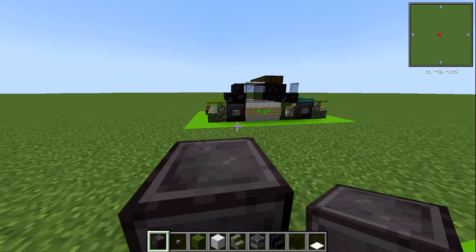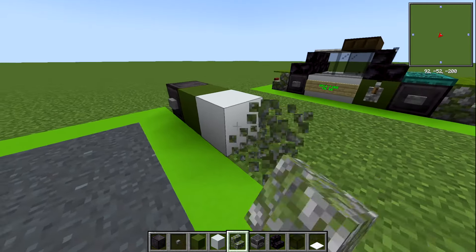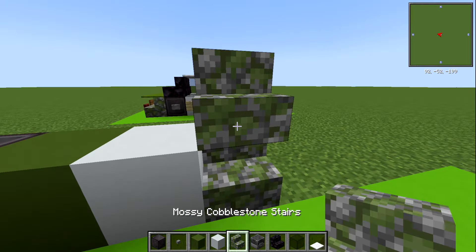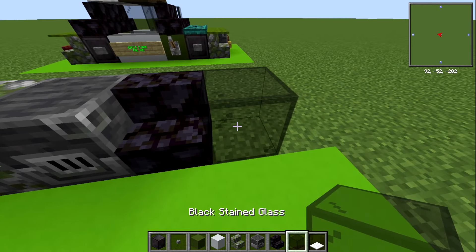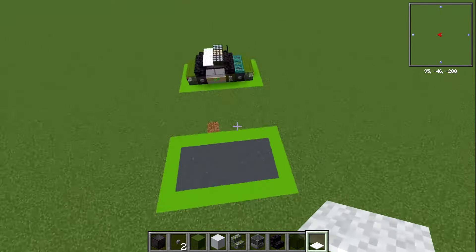In terms of the blocks you're going to need: netherite for your wheels - feel free to switch that out for black concrete powder if you're doing it in survival. Also grab a stone button, a green concrete block, white concrete block, mossy cobblestone stairs which are the closest we've got to a green stair right now. We've also got a blast furnace, a blackstone stair, black stained glass, and some white carpet as well.